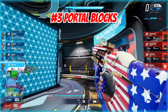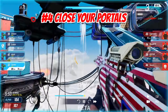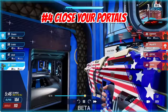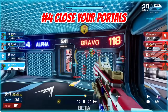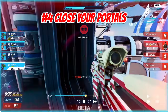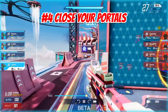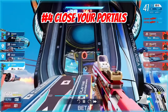Number four is closing your portals. This sounds counterintuitive since I just said to block portals, but you have to know where your team is. A lot of people just leave their portals open, especially after portaling off spawn. If you close one side and leave one where you're spawning, it can screw over your teammate — blocking them so they have to run a longer route. They can't help you, can't help their team, and might not be able to hop on hill.